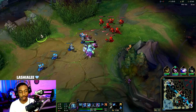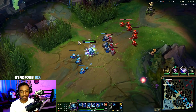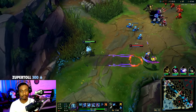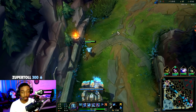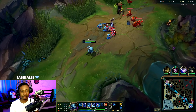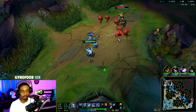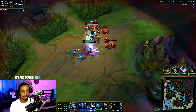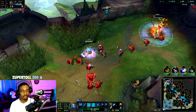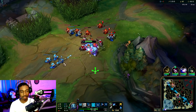For runes I took Triumph instead of Presence of Mind because you only need mana if you're always using E, while this build is more for your W and your auto attacks. Oh there's the Kayne — spotted him on the ward. I opted for Triumph instead of Presence of Mind because well this build focuses on W and auto attacks, not spamming E.